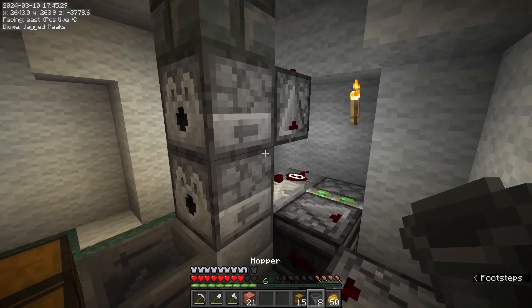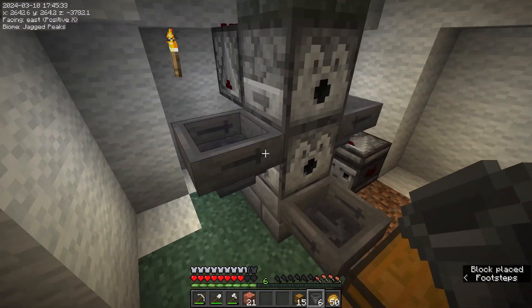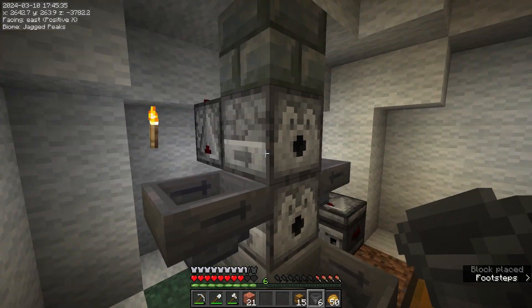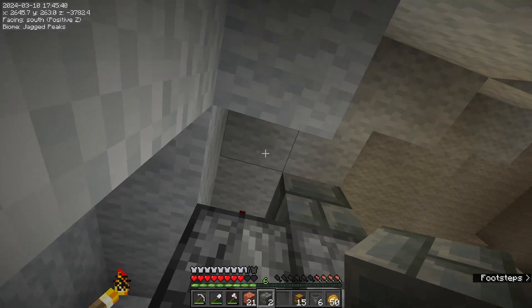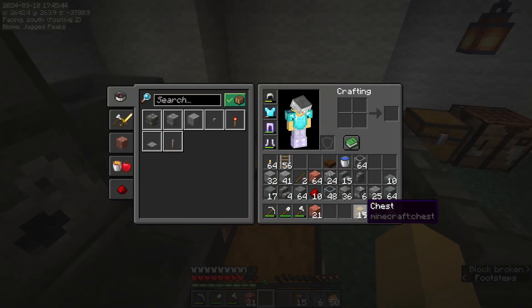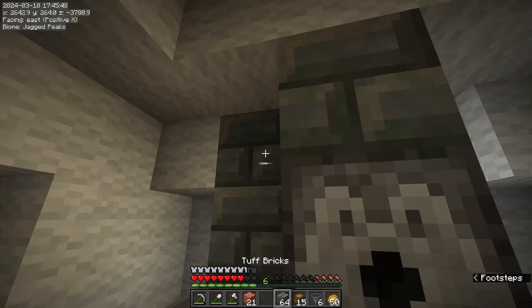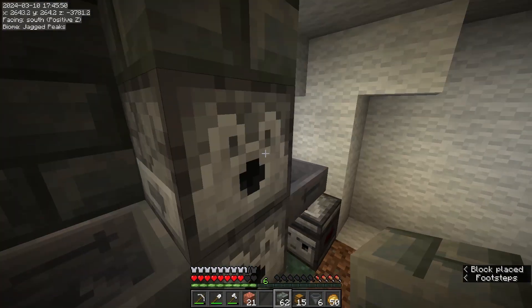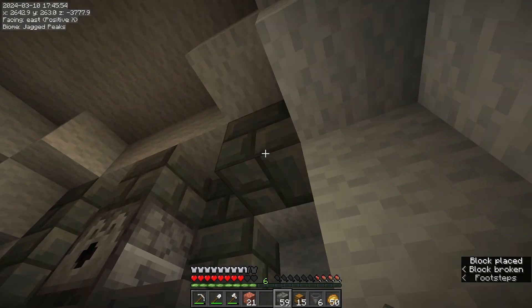Now we need some hoppers going into the side of this guy here. That should actually do it. Now we just got to kind of fill this in. If you're not doing anything special, I'm just using tuff because I really like the block palette. Let's fill this in with tuff bricks, just so it looks kind of cohesive.